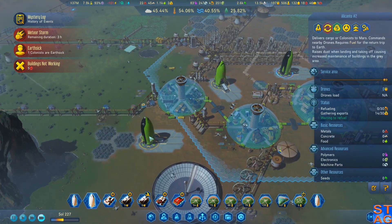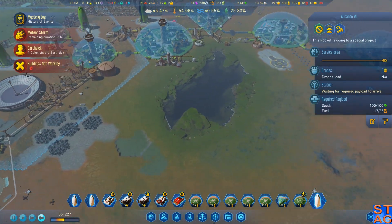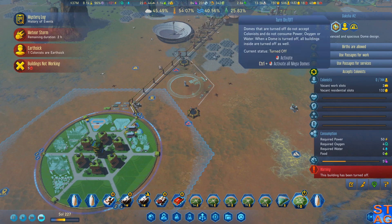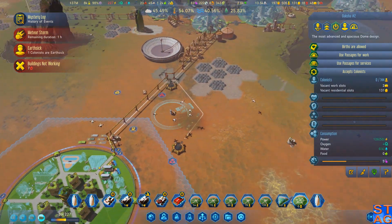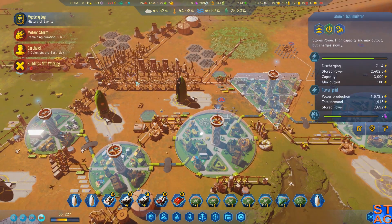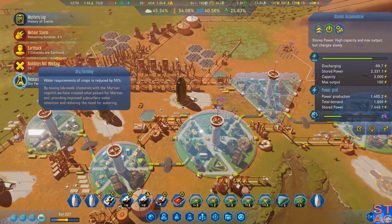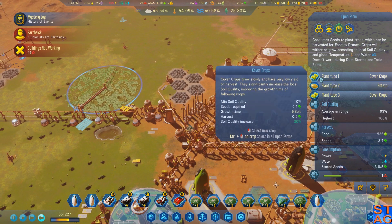We're going to load up these two rockets and send them both home. I'm also going to turn this dome on. It's further exacerbating our power loss. Something is shut down. Dry Farming — there we go. Reduces crop requirements by a half, so that's going to be really good for us.